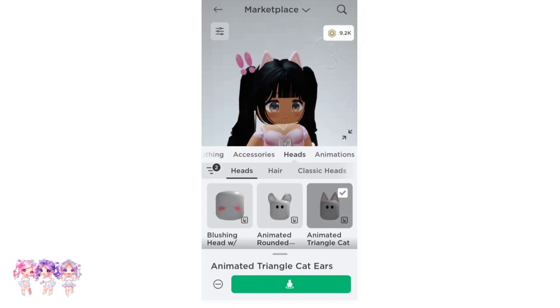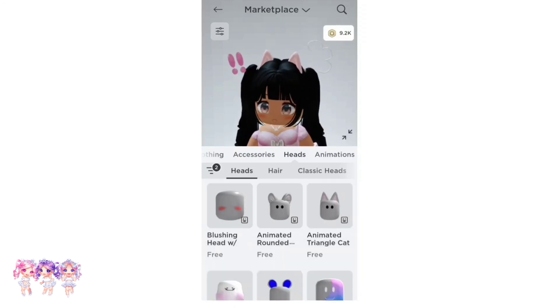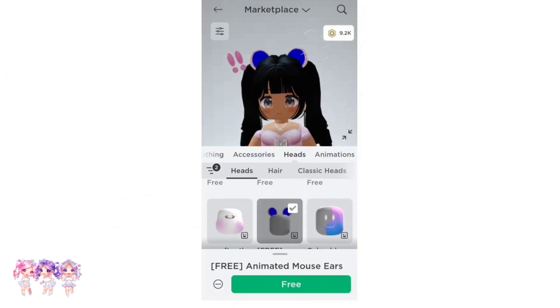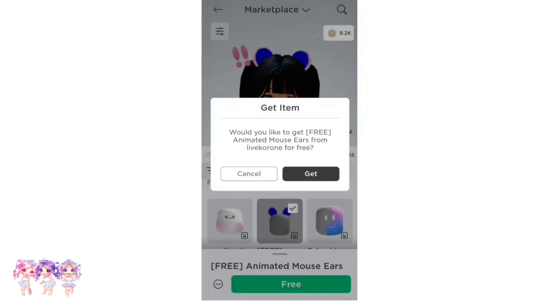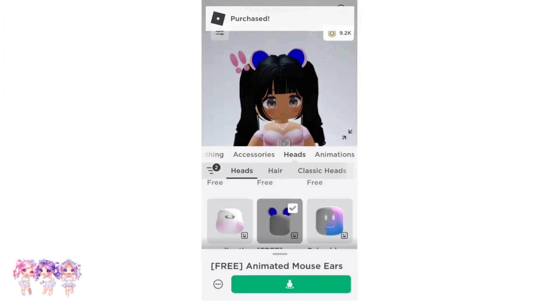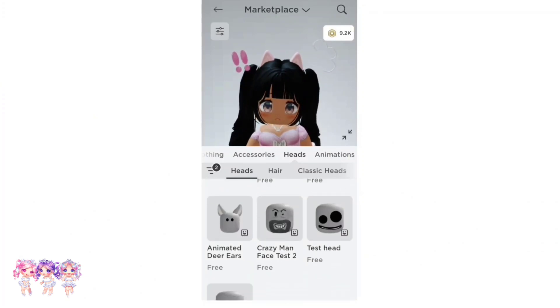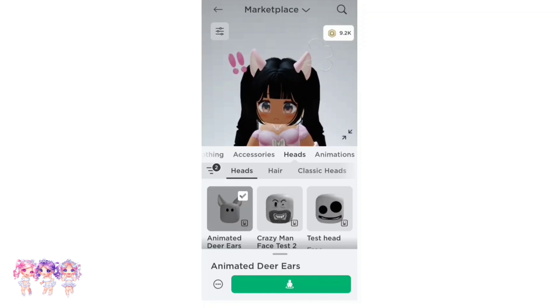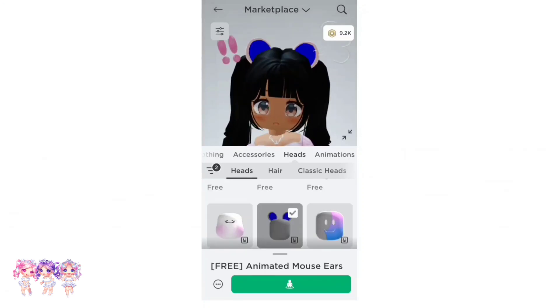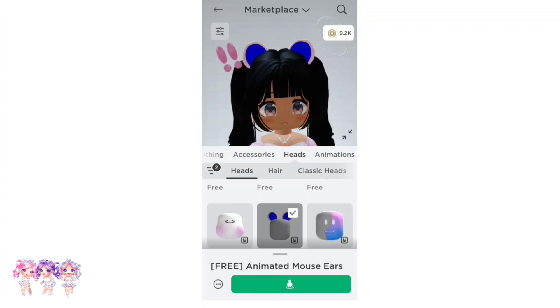We have these cat ones. And we also have these ones right here — they look like mouse ears. They're really cute. And if you scroll down, you can also find the animated deer ears. These ones are adorable. I love the animations on all of the ears. I think it's really cute.